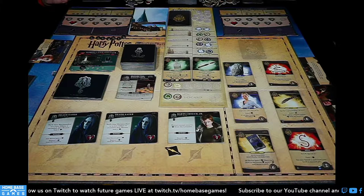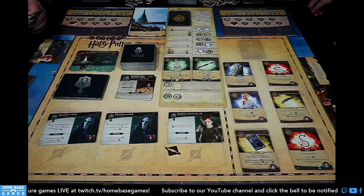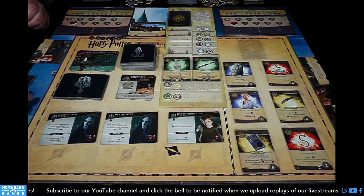My turn. Dark arts card: Caught at a DA Meeting — active hero and their neighbors each reveal the top card of their deck; heroes that reveal an ally must discard it and lose two health. Neither of us revealed an ally, so nothing happens. Clear on the villain side too. My turn begins.